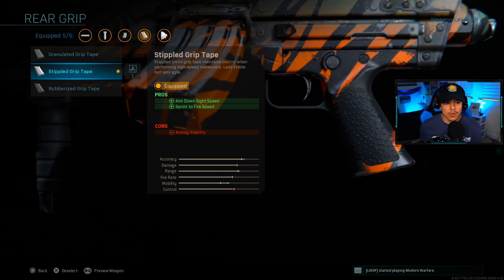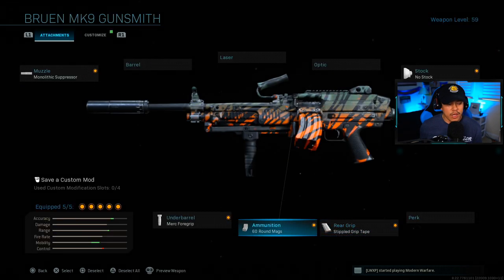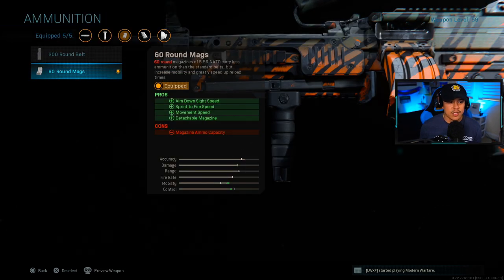For the rear grip, we're going to be using stippled grip tape. Again, we're trying to maximize our mobility as much as we possibly can. For the ammunition, this is the most important attachment, especially for multiplayer. You're going to want to run the 60-round magazine. It gives us a pro of aim down sight speed, sprint to fire, movement, and the detachable magazine. You're going to notice a significant improvement in your mobility, and with 60 rounds, that's more than enough in multiplayer.